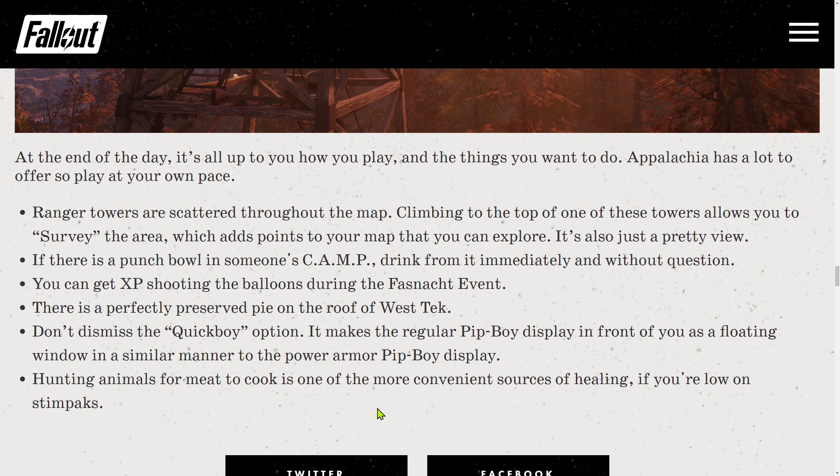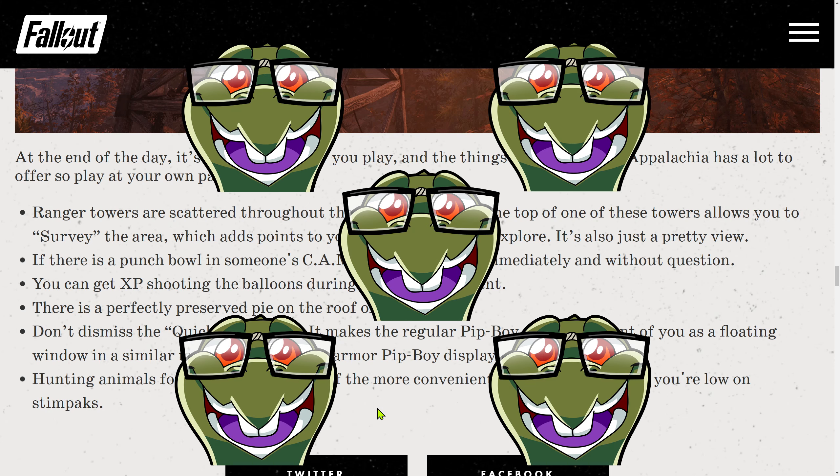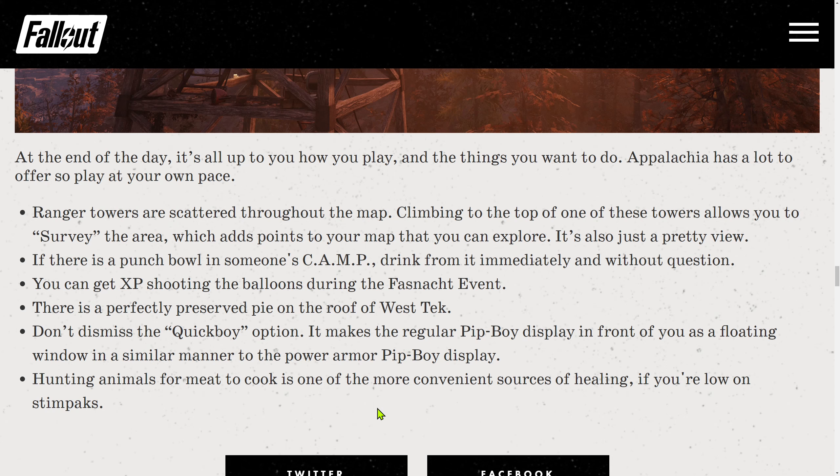Bonus tips are always welcome, so 5 out of 5 turtles. I'll add to those bonus tips: check your game settings — you can switch on damage numbers so you see how well your weapon is actually performing. You can change the Pip-Boy color if you choose to, and there are a lot of graphic settings. As I said previously, you can activate pacifist mode in there. You can change the Power Armor HUD display to be like a normal display if you don't like the Power Armor overlay. You can change a lot of things — go over those settings slowly and choose what fits your preference.